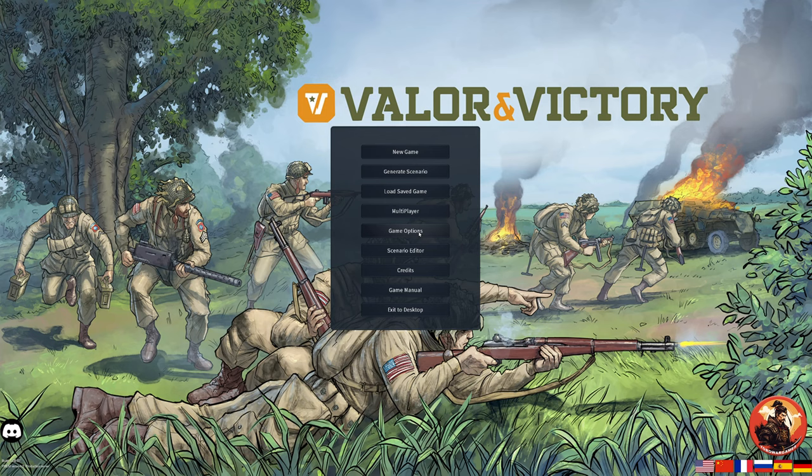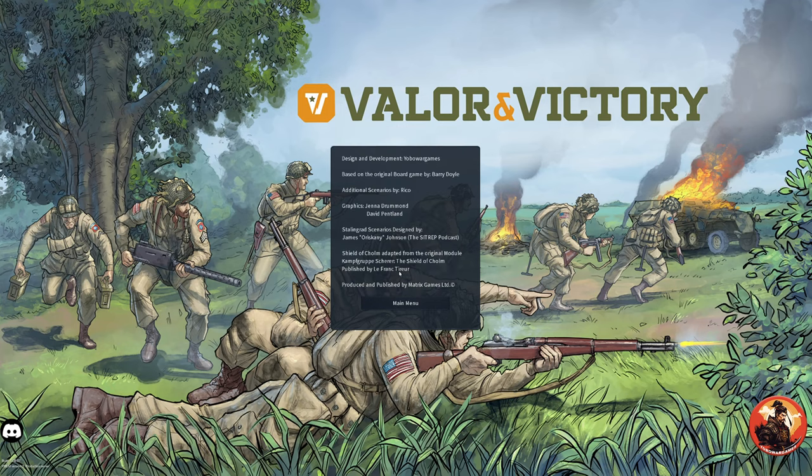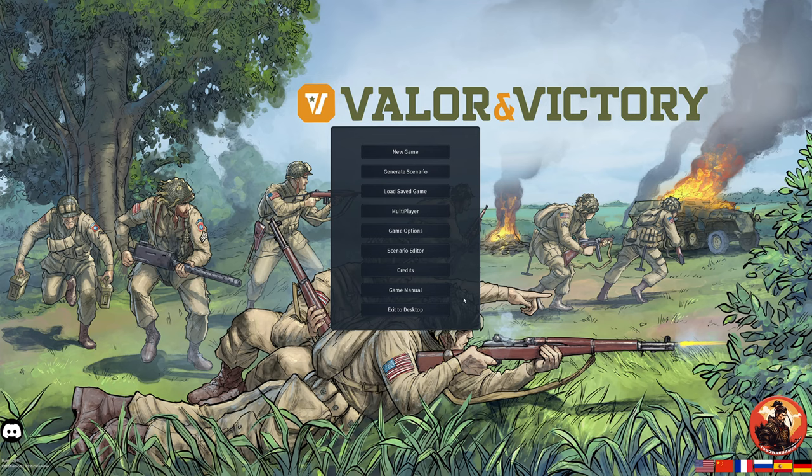Slytherin published Valor and Victory. Let's see the credits here real quick. It was designed and developed by Yobo War Games, originally based on a board game by Barry Doyle. For those not familiar with it, it is a classic counter-moving board game with dice rolls that appear on the screen — so it's like you're playing a tabletop war game, except digital.